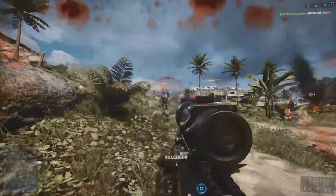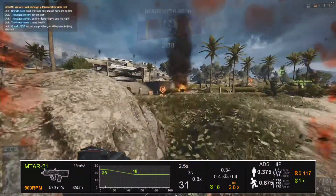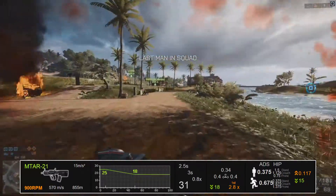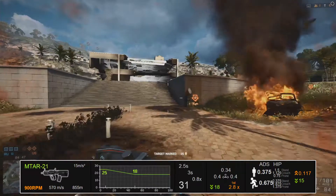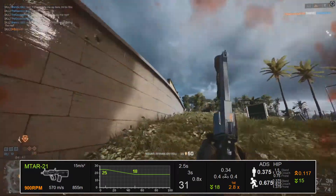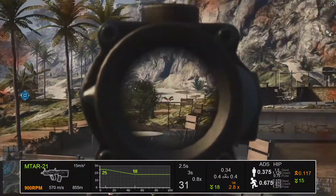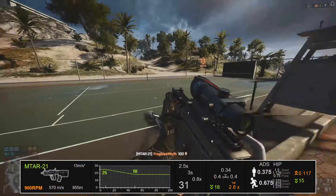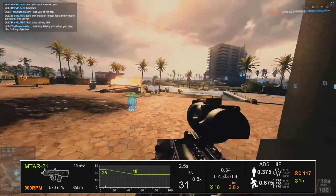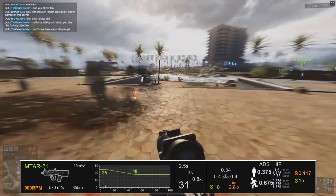Since I did start this series as a review series, let's actually talk about the MTAR-21 for a bit. The MTAR-21 was part of the China Rising DLC pack and finds its home in the carbine category. It is presently the fastest firing carbine at 900 rounds per minute, which makes it a monster in close quarters — this thing just melts faces in no time at all. Thank god I put that laser sight on there because I'm sure I would not have gotten half the kills I did without it. It's got the same damage model as your standard assault rifle at 25 high, 18 low.